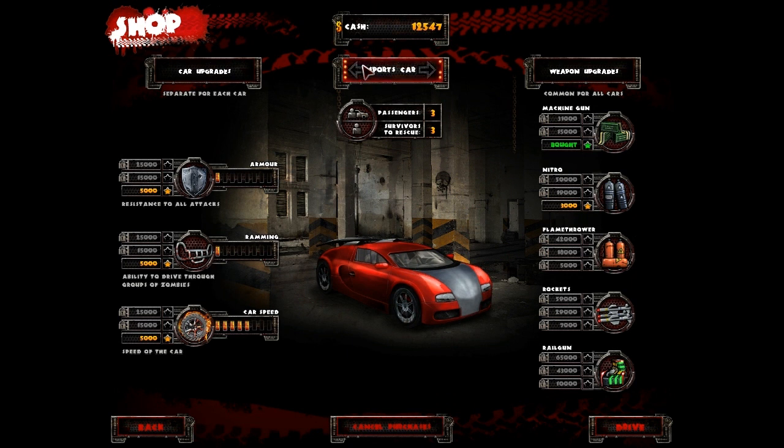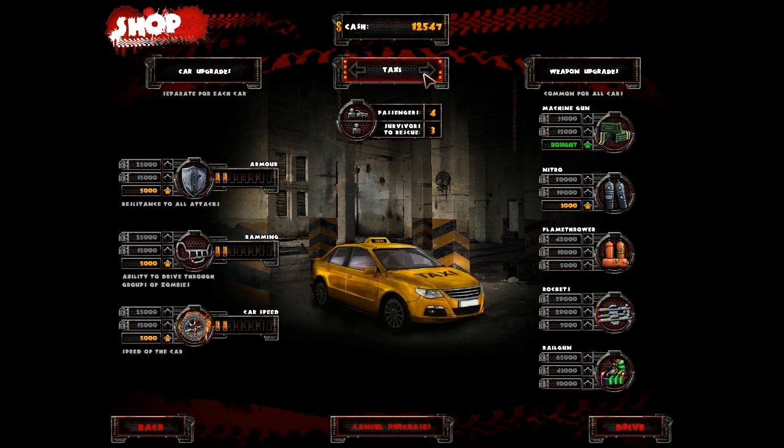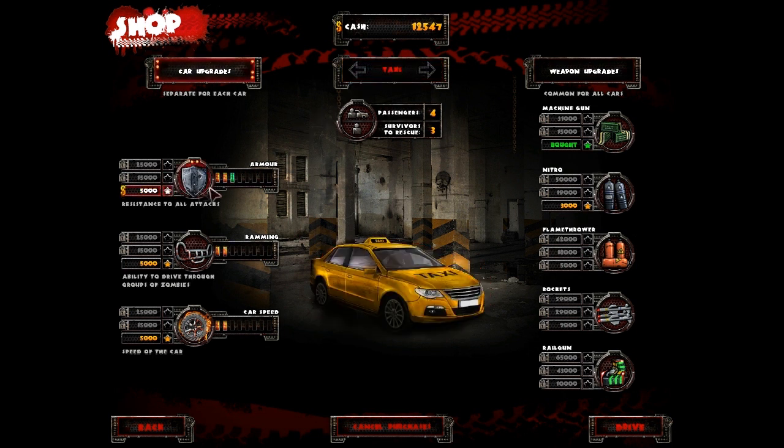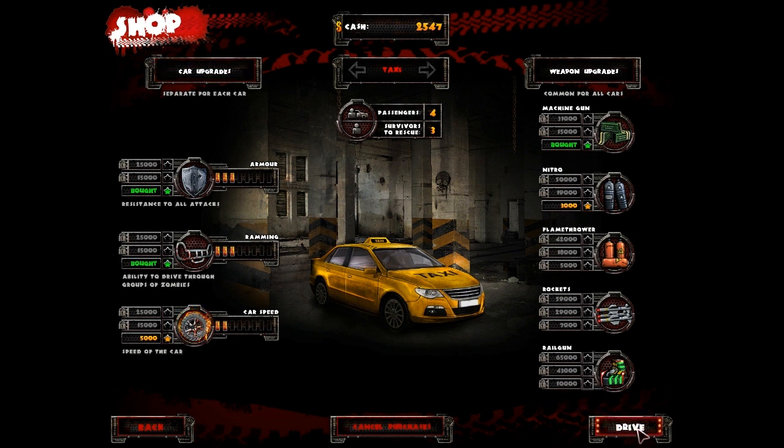Now, in the last video we did unlock the sports car, but let's just have a look at the stats on it first, because it's kind of weak. I mean, it's faster, but faster doesn't necessarily make it better — that just means I'm going to be able to wreck it faster. So I actually think I'm going to go with just the good old taxi. I mean, you can't go wrong. We want a strong car in the zombie apocalypse, not a fancy weak one.